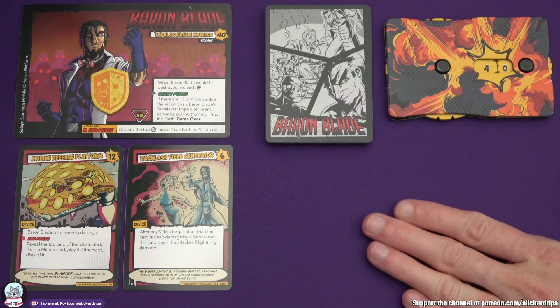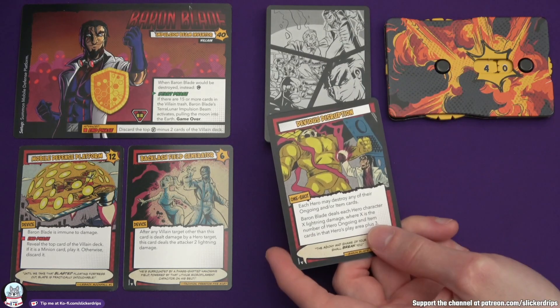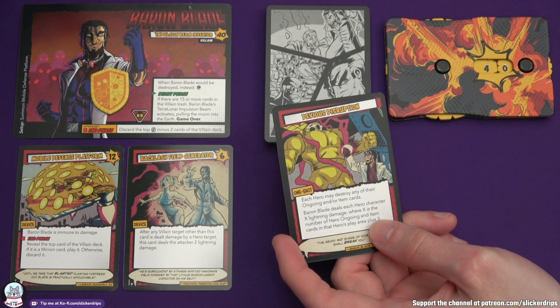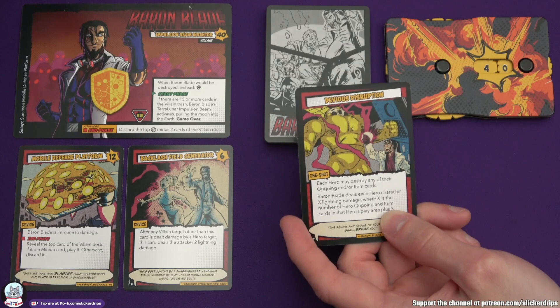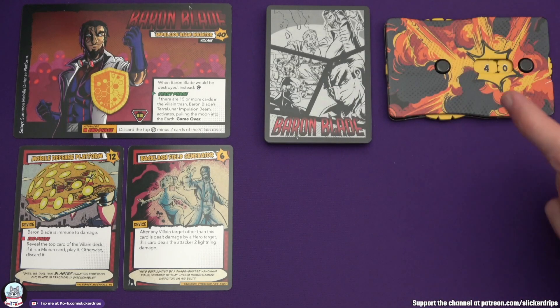So the Baron has had the play phase, played one card, and then the end phase - we look around for any end phase text which has got this red heading here. It says reveal the top card of the villain deck. It's devious disruption. If it's a minion card, play it - it's not a minion, it's a one shot - otherwise discard it. So we haven't got a minion to deal with, but that is the first of 15 cards in the villain trash. So it's not all great.